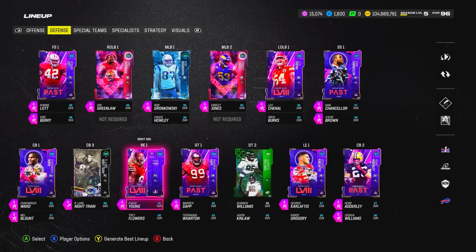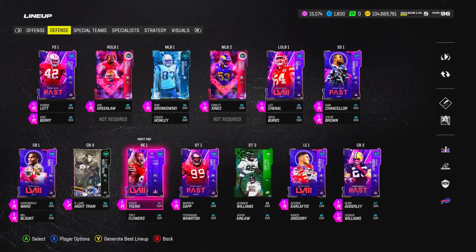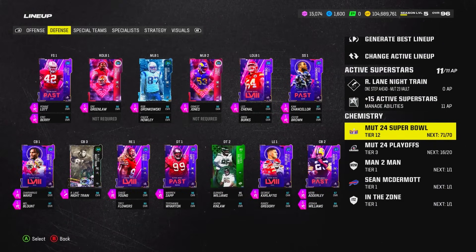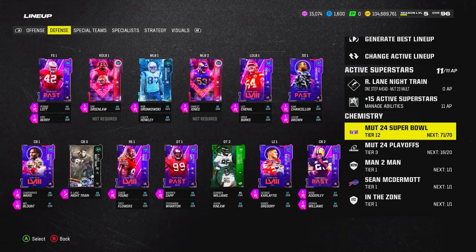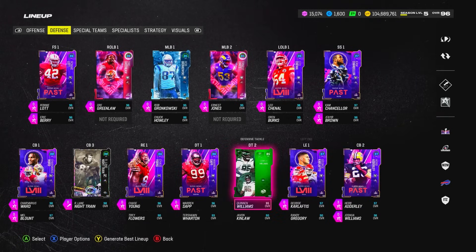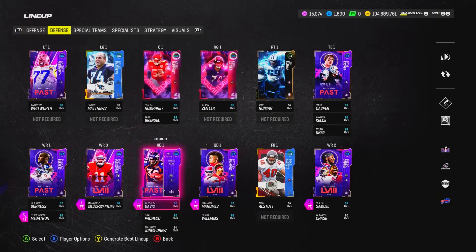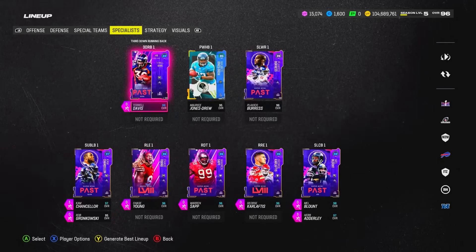Ronnie Lott is zero AP user, Leo Chenal gets Lurk Artist for zero AP — didn't even realize how good that card was. Ernest Jones and Drake Greenlaw get Pick Artist, Eric Barry gets Pick Artist. Warren Sap gets zero-AP Secure Tackler — very important against the big running backs we'll be seeing, like Cordell Patterson, Gus Edwards, and AJ Dillon. Chase Young gets zero-AP No Outsides, and George Karlaftis gets two zero-AP abilities: El Toro for user rushing and Demoralizer. Overall this is just a behemoth of a squad.